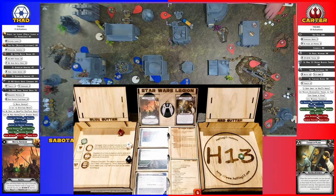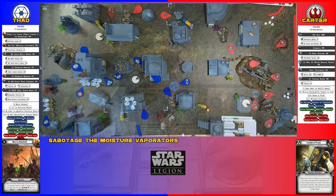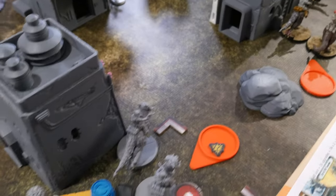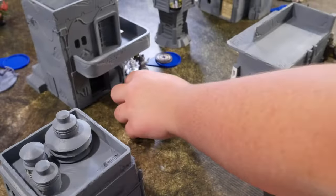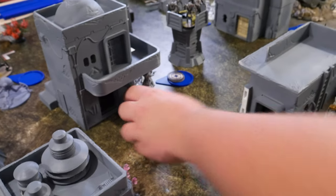Two crits - I can't spend my dodge, so I take a wound and another point of suppression. He's not going anywhere next turn. These Tauntauns are going to go - they keep their suppression, they're fine with that. This guy's going to move, reposition, and then charge into those Geonosians right there.